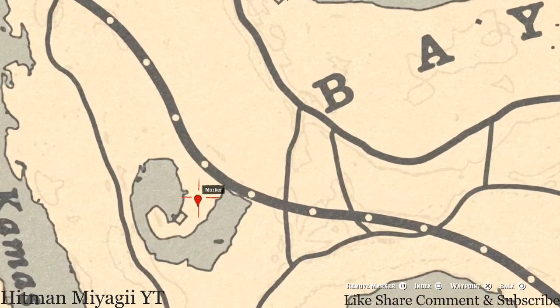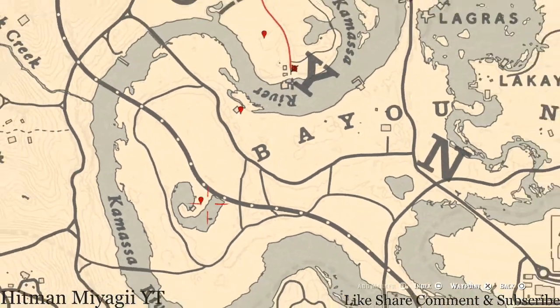Let's go down to our next marker, which is a bird egg. This bird egg is a Heron Egg — H-E-R-O-N. It's in a tree; shoot it down with a Varmint Rifle or a bow using a Small Game arrow.